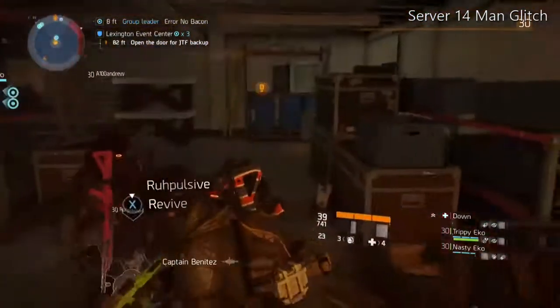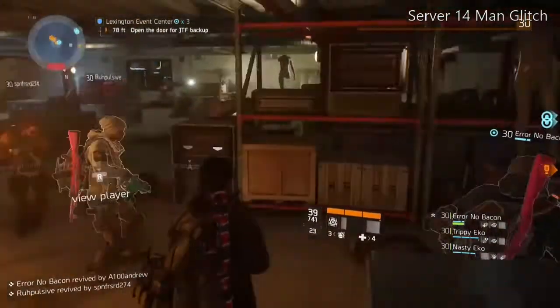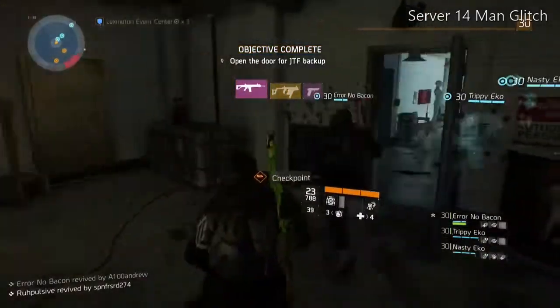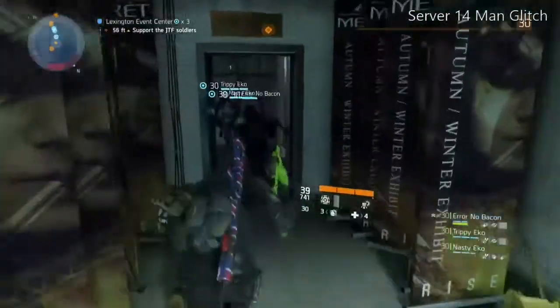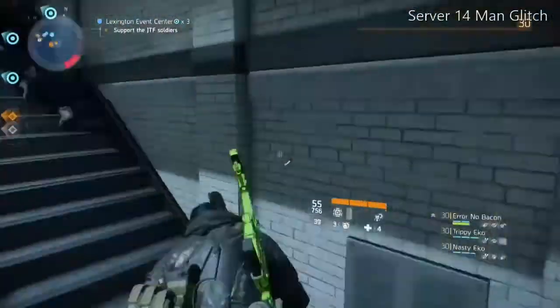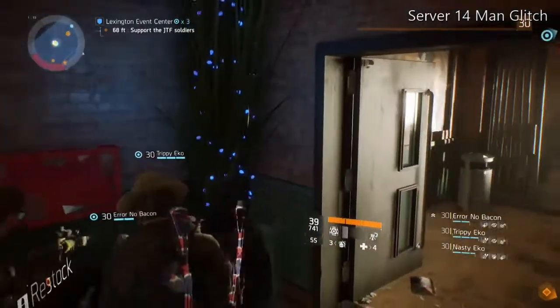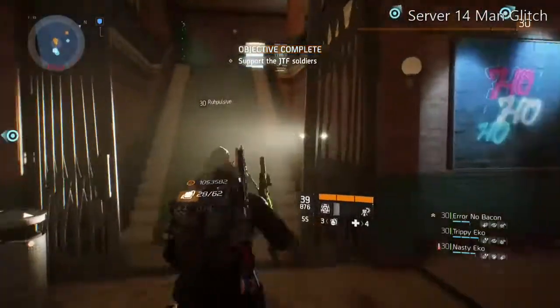This glitch also lets you speed run the mission with a whole bunch of people. As you can see, there's a ton of people here that shouldn't even be here. I believe you can run up to 14 people in a single server at any given time. I'm not sure if you can have more — I think the servers might crash or kick you if there are more than 14 people.